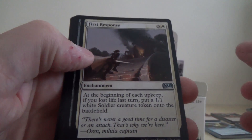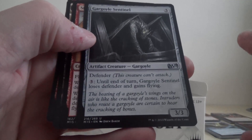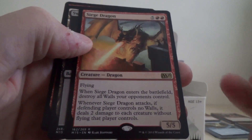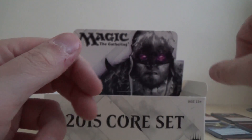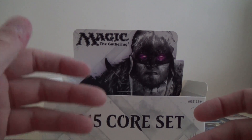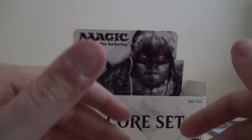Okay, we've got First Response, Tormod's Crypt, Gargoyle Sentinel, and the rare is Siege Dragon, which unfortunately I've got in foil because I bought the intro deck — the two intro decks I've got. I will be doing probably a gameplay video showing the intro decks.